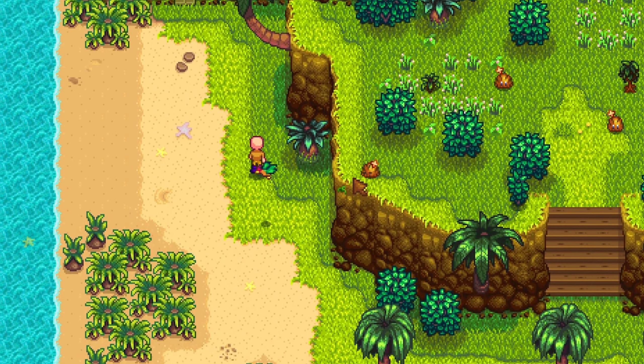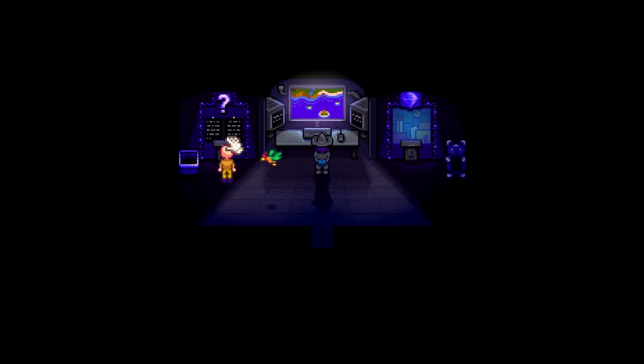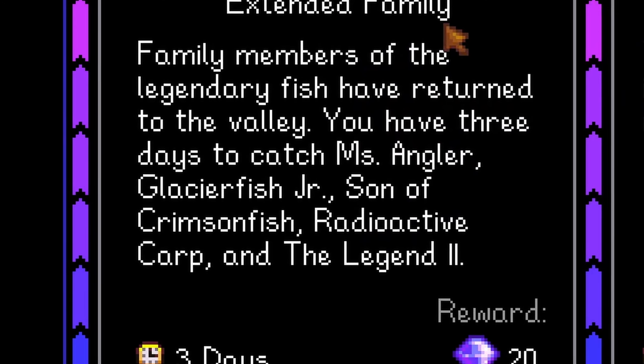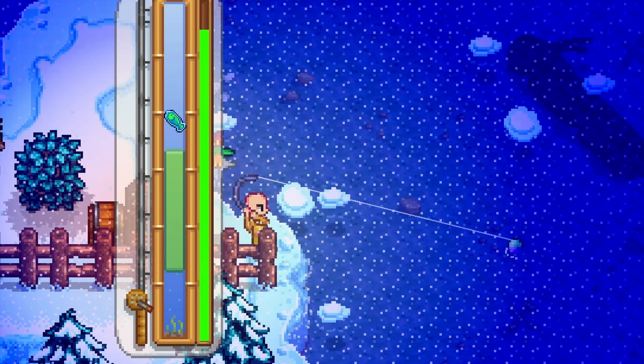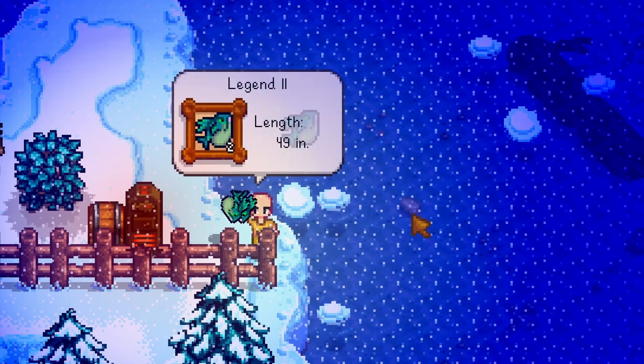Finally, unlock the Walnut Room on Ginger Island by collecting 100 golden walnuts, and check every Monday for a quest called Extended Family. This quest lasts for three days and allows you to catch all legendary fish, but in new variants which have the same value — but unlike normal legendaries, can be caught as many times as you can.